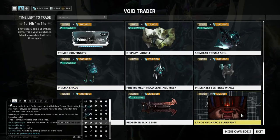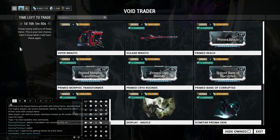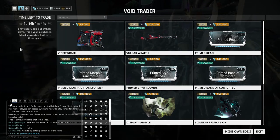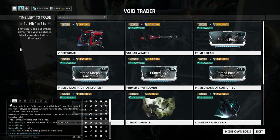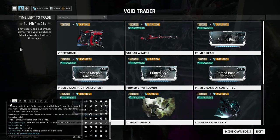And we have the Sands of Inaros Blueprint — not much to say there. That's the 81st rotation of Baro Ki'Tec of 2018. If you liked or found this video helpful or at least interesting, please leave a like, comment, or even a sub — that will help me so much for future content. That's it guys, I'll see you in the next episode. Have a good one!